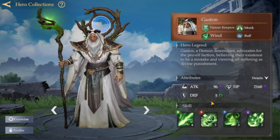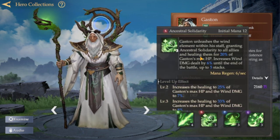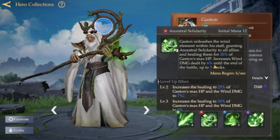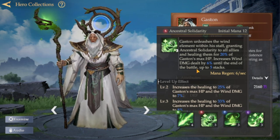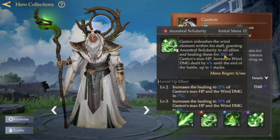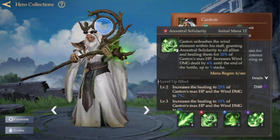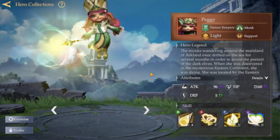The next one is Ghast the Monk. He's great for overall healing. His ultimate heals all allies for 20% of his own max HP, and also increases wind damage dealt by 6% until the end of the battle. This can stack up to five times, meaning it's possible to reach 100% wind damage increase if you keep him alive and get his ultimate off five times.